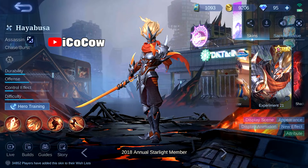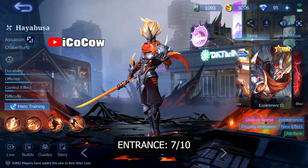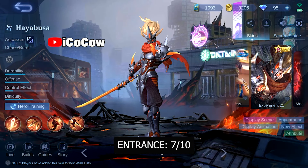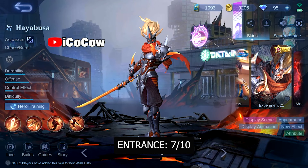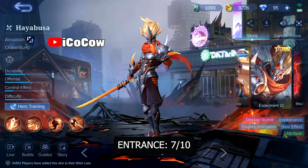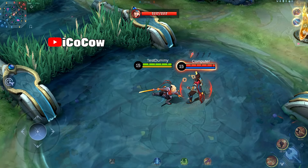Let's start with our first annual starlight skin, which is Hayabusa. I will give a 7 out of 10 for this entrance animation. I'm not a fan of the destructive city background, and it feels like his entrance animation is a bit short. I like the skin model, but I hope developers at least put some extra idle animation to this.